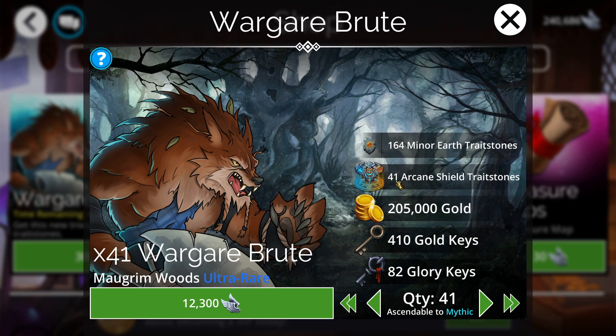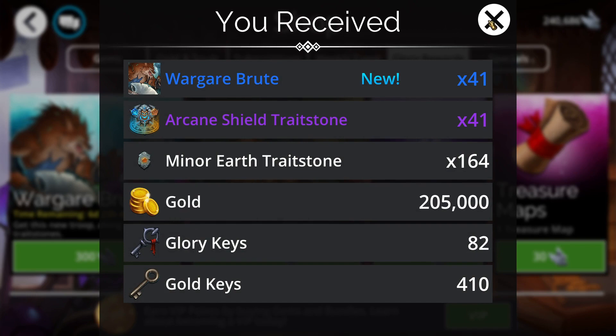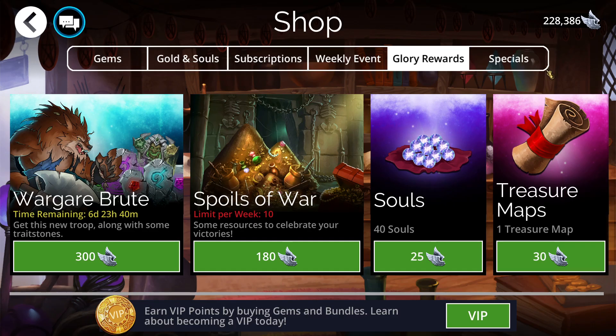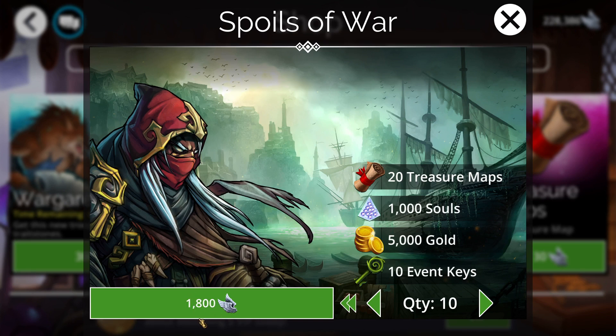I always try to save enough glory each week to ascend the glory troop to mythic, which lets me keep upgrading my kingdoms for more tributes. For this purchase I'm getting 41 arcane stones, 205 gold, and 82 glory keys. It costs 12,300 glory, but since I have 240,000 glory saved, that's not an issue. I also go into the Spoils of War and buy the maximum for 1,800 glory, mainly because those 10 event keys are a good way to hunt for mythic troops.